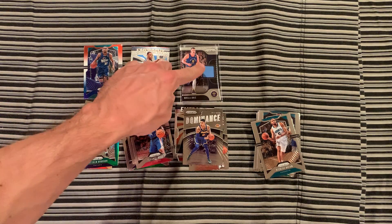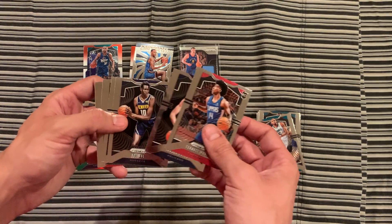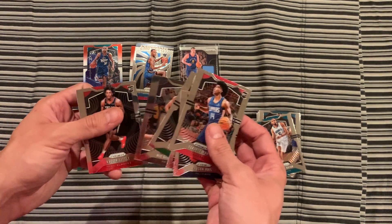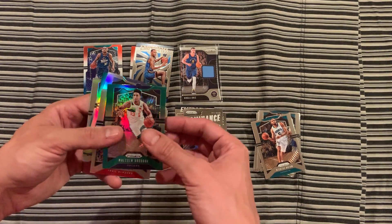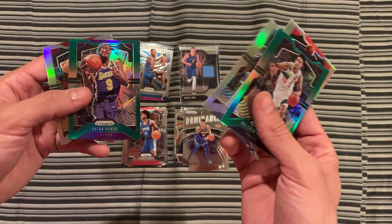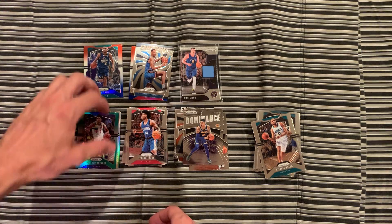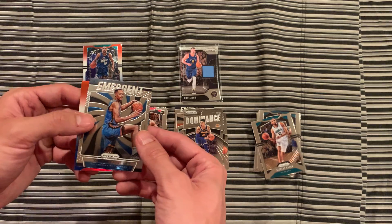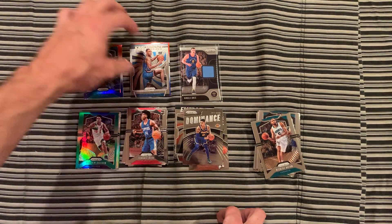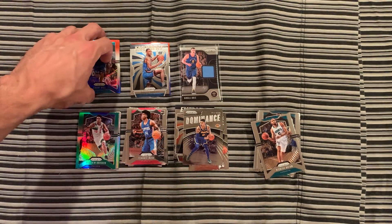Let's do a little recap here. We got the Jokic relic. We have just some base rookies: Hayes, Biyombo, Williams, Claxton, Nassir Little — nothing crazy. We got our parallels: a green Brogdon, silver Hezonja, silver Bruno, green Rondo, and a silver Myers-Leonard. Then we have Daniel Gafford red, white, and blue. Darius Bazley Emergent. And Grant Hill and PJ Tucker red, white, and blues.